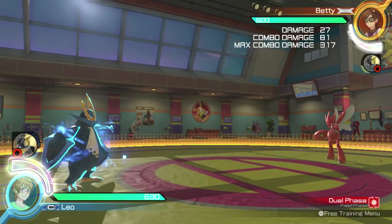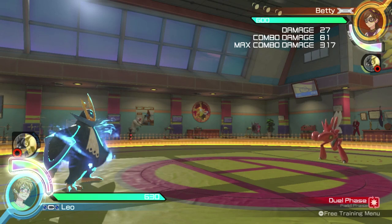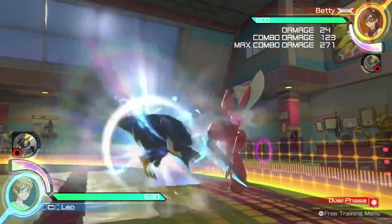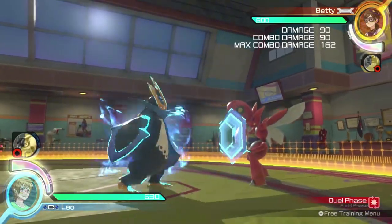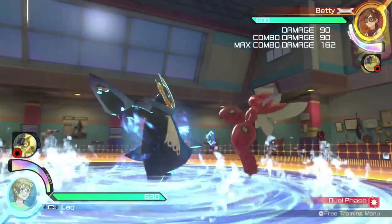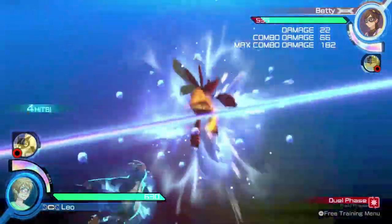While in Synergy Burst mode, in addition to any normal Synergy Burst mode changes, Empoleon has one minor change: Aqua Jet will always hit at level 3, no matter how long the move has been active. Empoleon's Synergy Burst attack is special as well. While most Synergy Burst attacks require the opponent to be hit, Empoleon's is considered a grab. If the opponent is within range and is on the ground, they will be vulnerable to Empoleon's Synergy Burst attack.